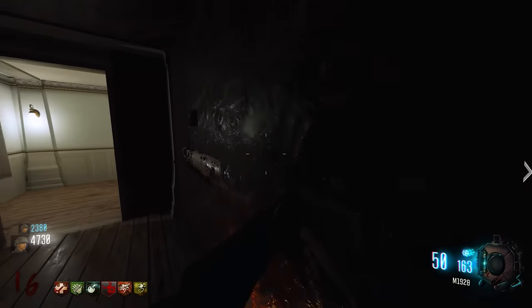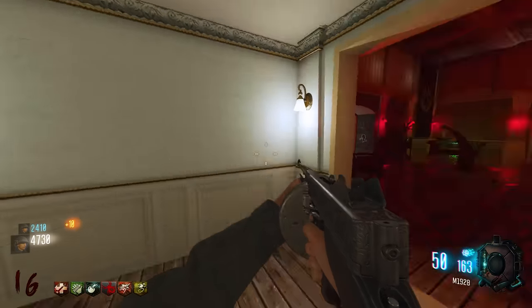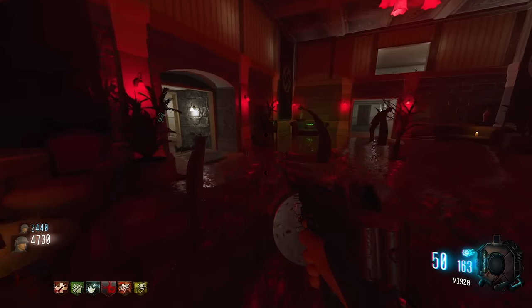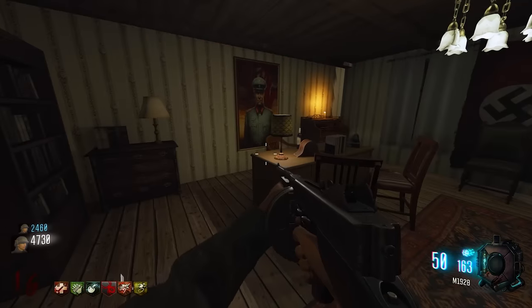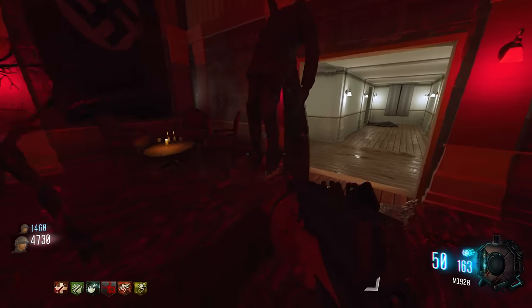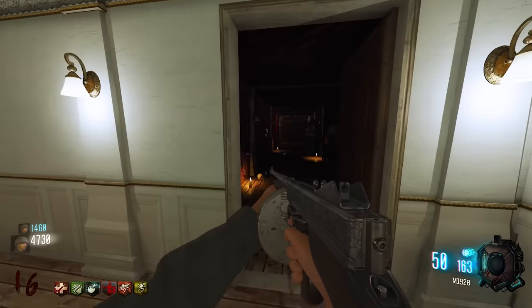One player opens an entrance to get inside and search. The secret room continues to elude them. One player's controller sensitivity seems off. They can hear things inside but can't pinpoint the room.